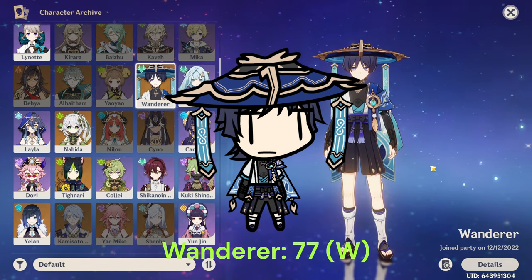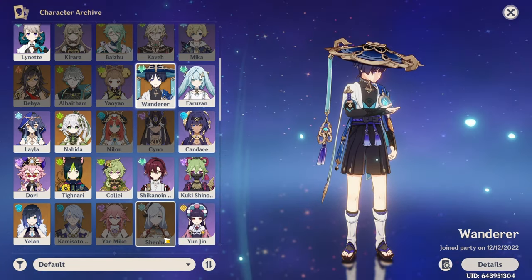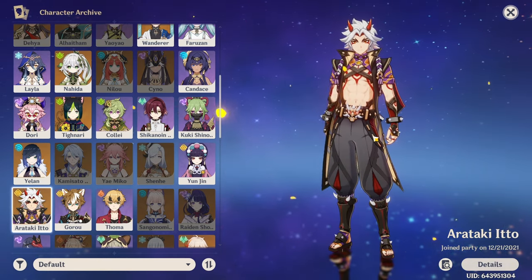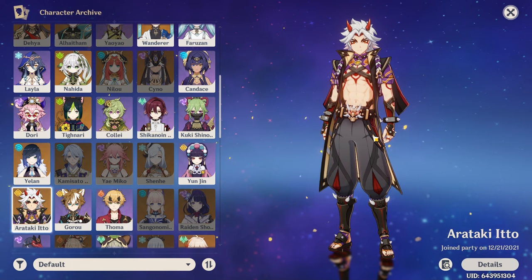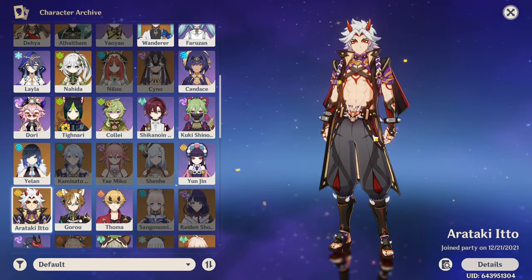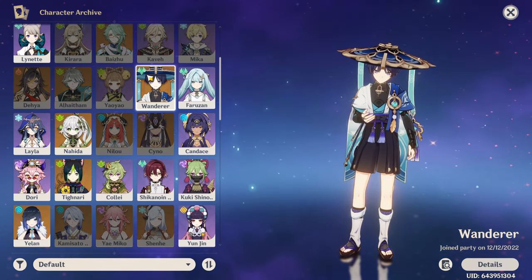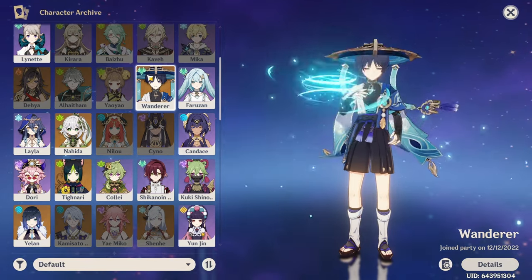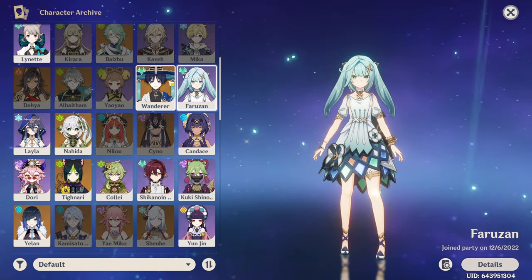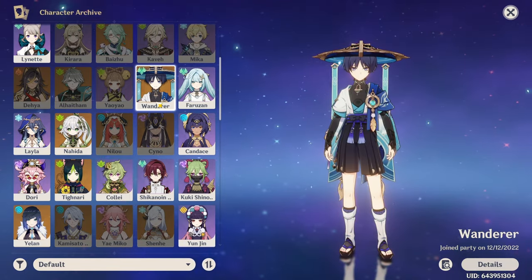After Nahida came Wanderer, who I got in December. This was at the same time as Itto's first rerun. I pulled for Wanderer partly because I mentioned in my Itto guide that his early constellations aren't really worth it — honestly none of his constellations are worth it until C6, and I personally believe there are better options than pulling for a C6 five-star as a free-to-play player.